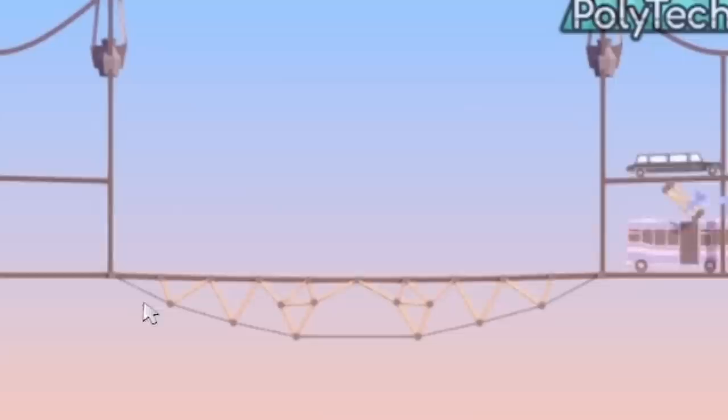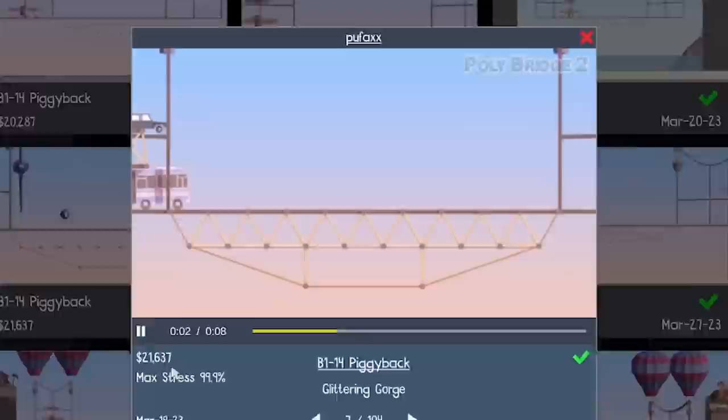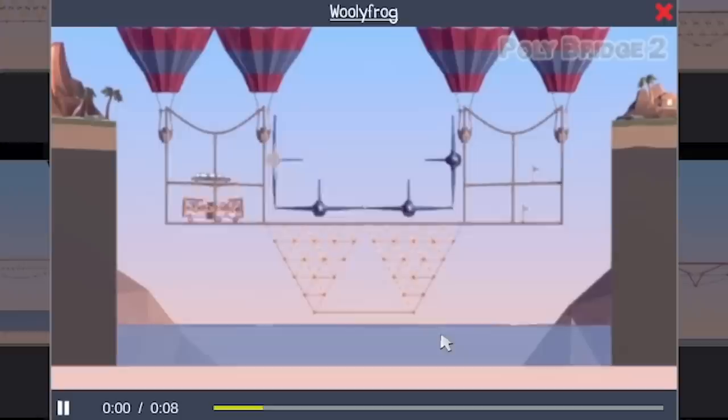Let's have a look in the gallery. The cheapest solution is a tension bridge — pretty much identical, just way more efficient. Look how few pieces. How did that not break? They've used quite a bit of rope in there rather than steel cable — they got away with rope, which is quite cheap. How is that one cheaper than mine? They've done an on-grid solution with rope underneath and it's only 21 grand. Fair play, Puff Axe.